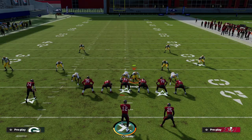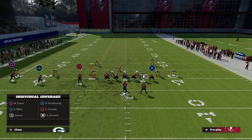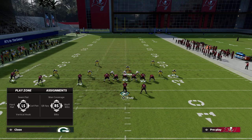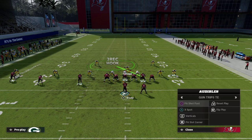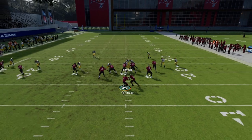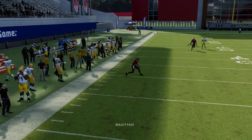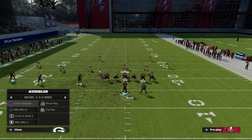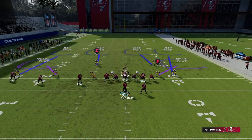The easiest solution is to take this defender, Amos, and put him in man coverage — and this is why 3-3-5 Wide is so good. Now whether that receiver runs a crosser or a corner route, you have a bracketed coverage on him. You'll see he gets pressed and taken all the way to the sideline. Most people would tell you this year you really shouldn't throw that route, so that's one key thing that really helps slow down the trips tight end.